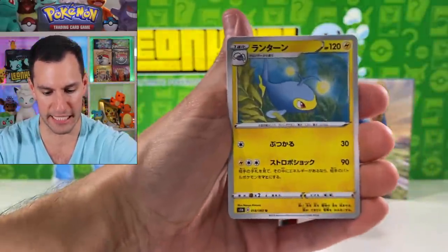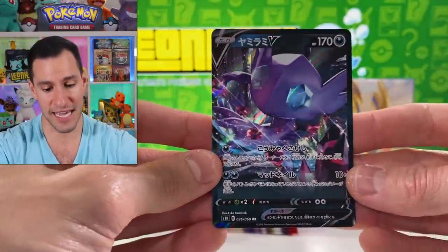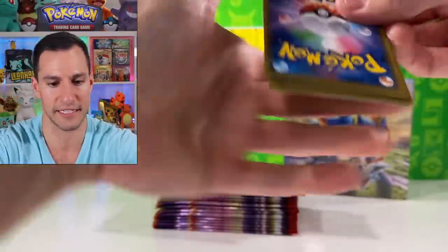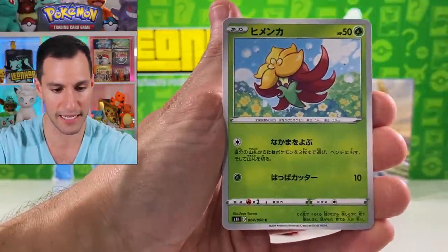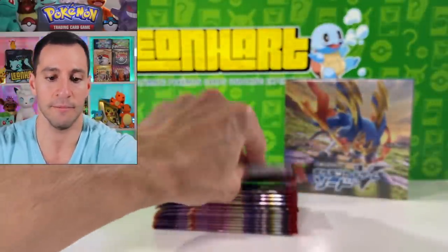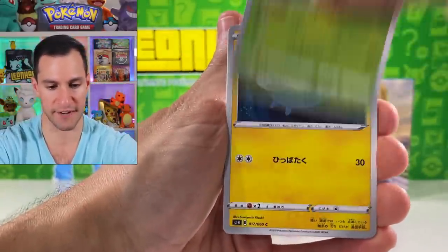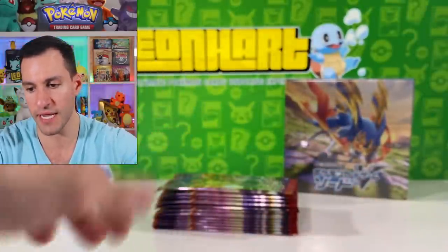It's getting awfully messy over here — oh I saw something! I'll be very more careful now, just going a little bit faster. Sableye V — didn't we pull that? Or was that the Sableye V-Max? I think we pulled that one before, so they're just ultra rares. Nothing too crazy — I think they're beautiful and I'd love to hear your opinion on it. Drednaw, Gossifleur, Zigzagoon, and an Obstagoon holographic. Definitely let me know your favorite legendary — Zacian or Zamazenta — and leave a like on this video to show me you want more Sword and Shield openings.